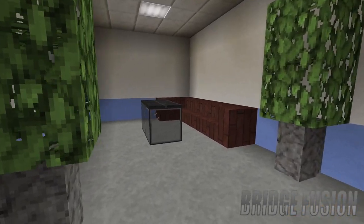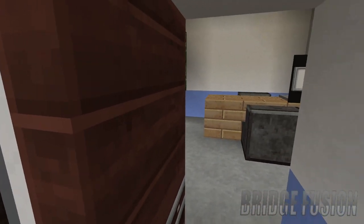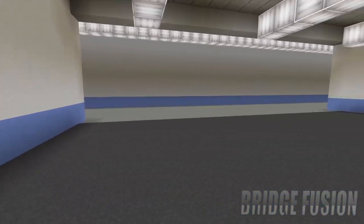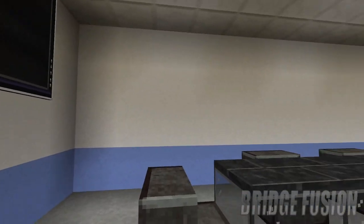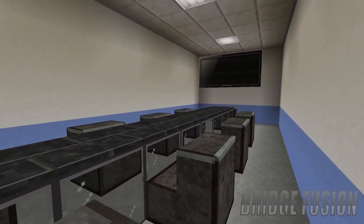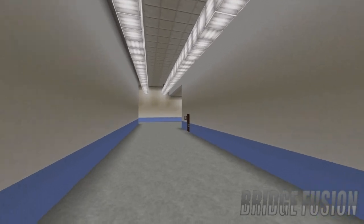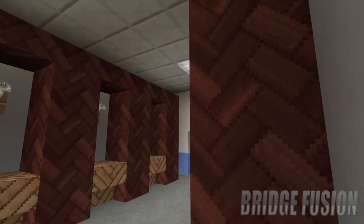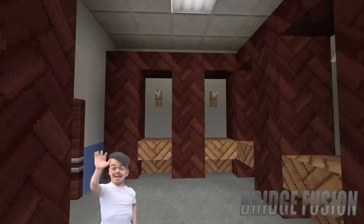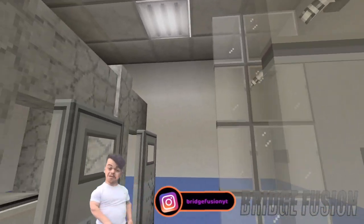Over here is the general manager's office — you can come in here if you are the general manager or need to speak to them. They have a place where they can sit down and watch a bit of TV or the show itself. Then lastly for this part, we have the meeting room, with big TVs and tables ready for a meeting before the show. Here is more of the backstage area — we have the female locker rooms, with places for the females to get changed.